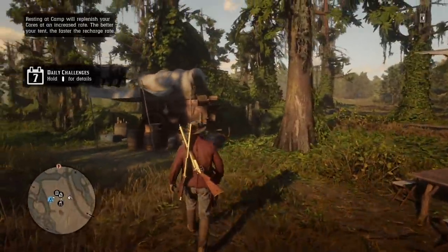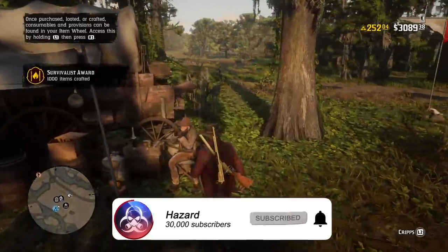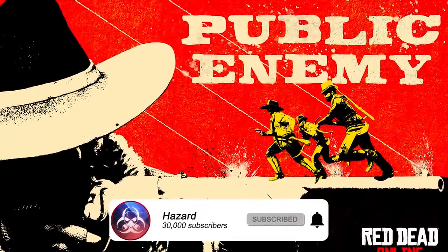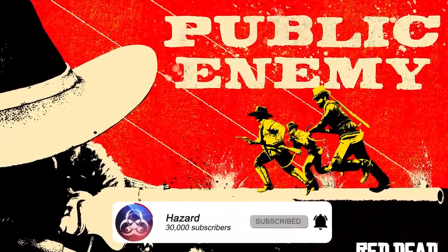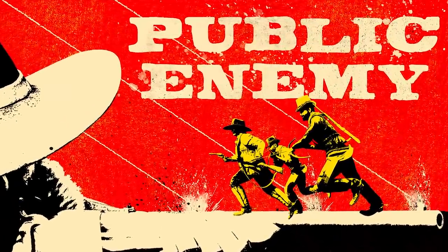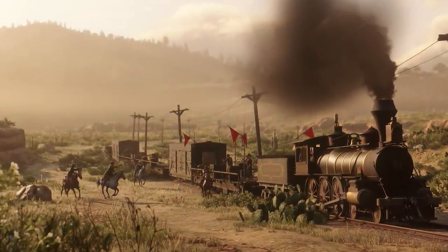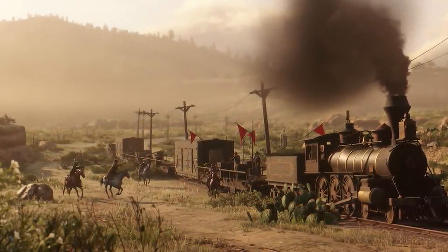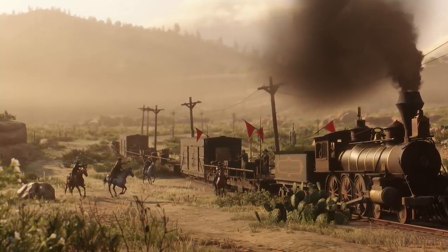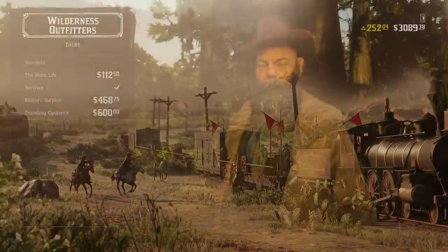In the brand new Red Dead Online update, we had two brand new game modes added to the online experience. One was Public Enemy, where every team has a target which rotates regularly among players, and you earn points for your team by killing the opposing team's public enemy. We also had the brand new Railroad Baron Freeroam event, which is a King of the Hill style event where you ride the rails and capture as many train cars as you possibly can.